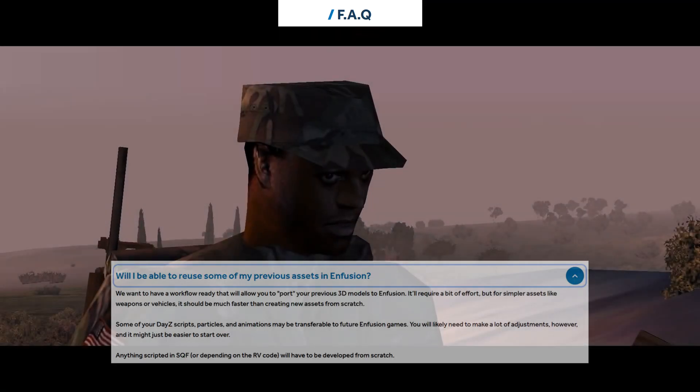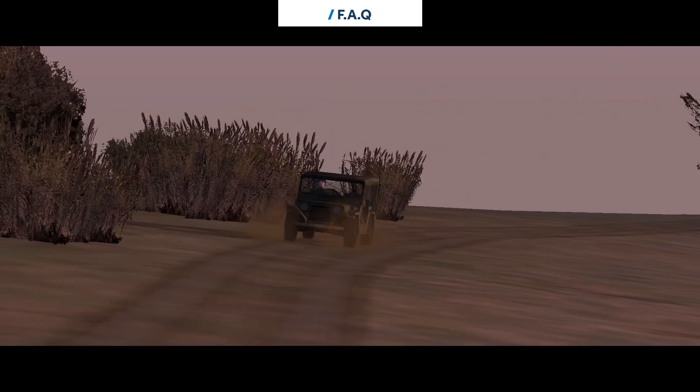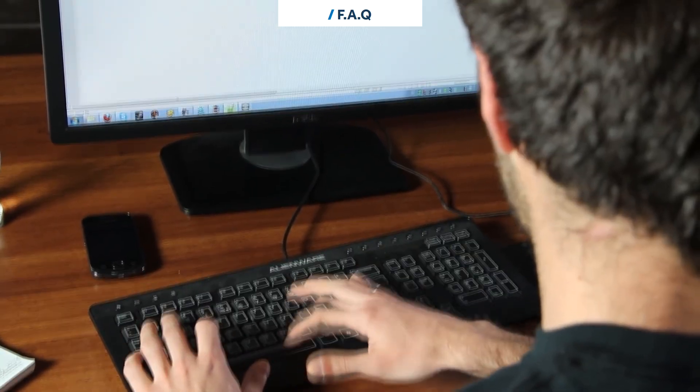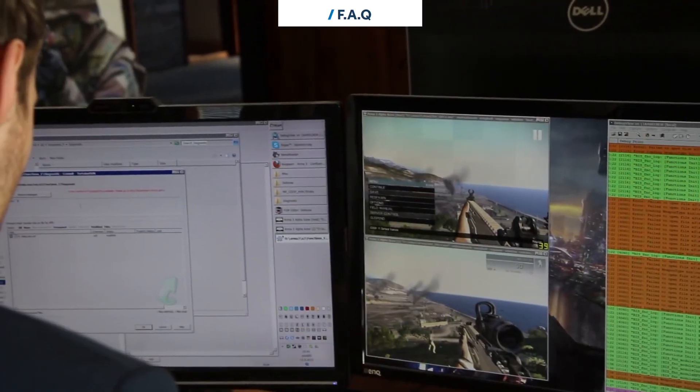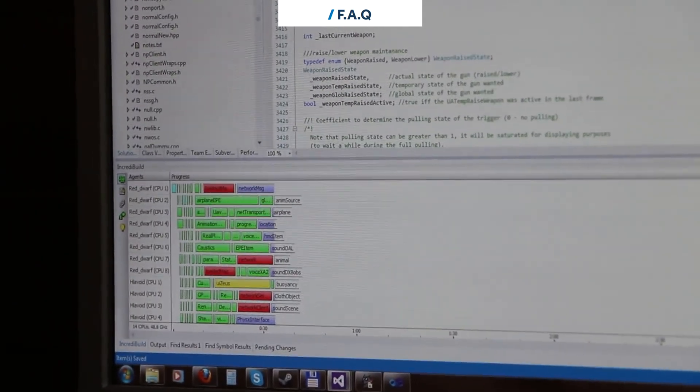Will I be able to reuse some of my previous assets in Infusion? We want to have a workflow ready that will allow you to port your previous 3D models to Infusion. It'll require a bit of effort, but for simpler assets like weapons or vehicles, it should be much faster than creating new assets from scratch.